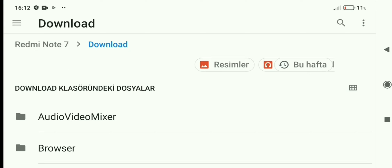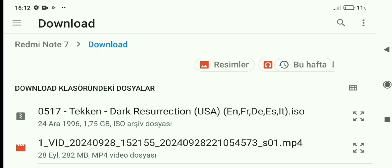Büyük dosyalara bakalım. Tekken Dark, bende bu yüklü zaten. Arkadaşlar dikkat etmeniz gereken: oyunu indirirken oyunun ROM dosyasının uzantısının ISO olması gerekiyor. Son uzantısı ISO olması. Farklı versiyonları da var emulatörlere göre, farklı konsollar için ISO olanı indireceksiniz arkadaşlar. Burada kesinlikle dikkat edin, yoksa oyun açmaz.